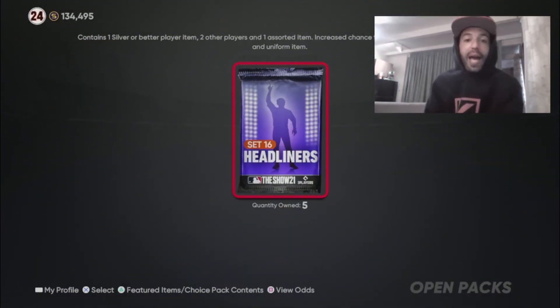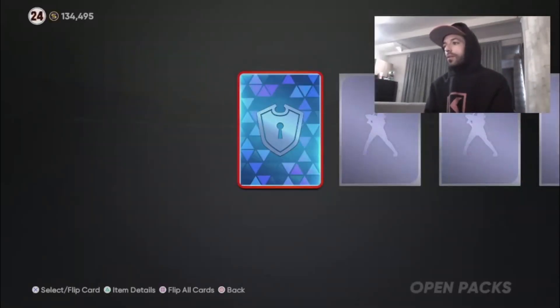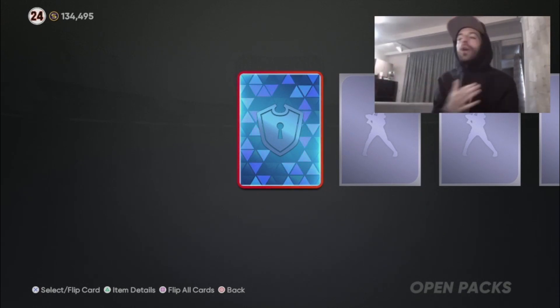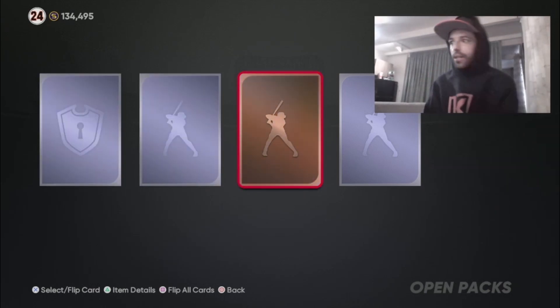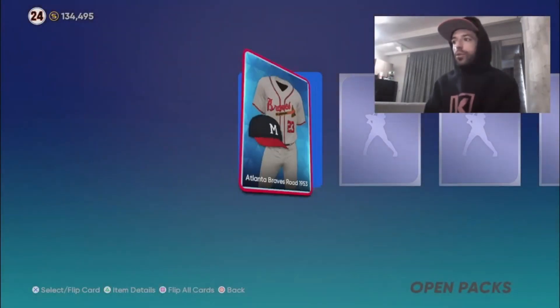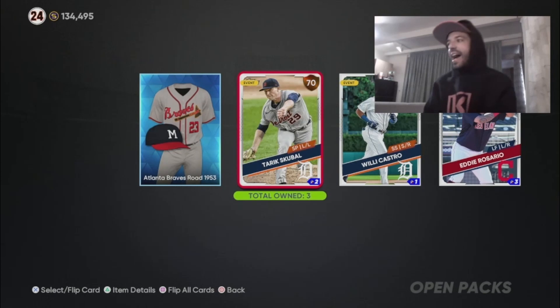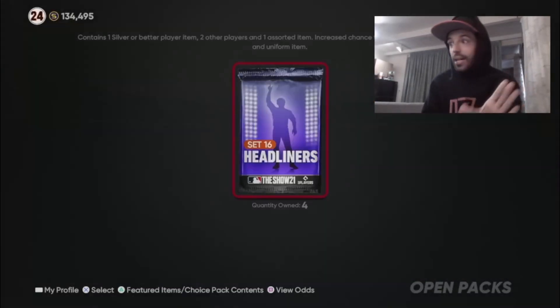Set 16 Headliners pack one, let's go! We're pulling equipment — diamond early, and a silver. Let's see this uniform — it's a throwback Braves look. That 1953 uni is nice, that's clean. Happy to have it. Now let's pull the actual headliner.